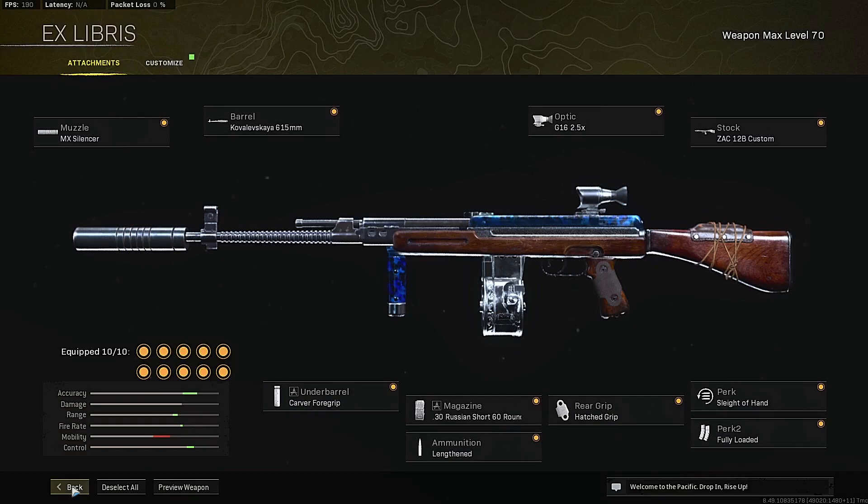Here is the fifth loadout: the AS44 paired with the PPSH. This is a really fast fire rate loadout — both the AS44 and the PPSH have very high fire rates, making it a great pair for close and long range. For the AS44 class setup: muzzle is the MX Silencer, barrel is the Kovalevskaya 615mm barrel, optic is the G16 2.5x, stock is the ZAC 12B Custom Stock, underbarrel is the Carver Foregrip, magazine is the .30 Russian Short 60 Round, ammunition is Lengthened, rear grip is Hatched Grip, Perk 1 is Sleight of Hand, and Perk 2 is Fully Loaded.